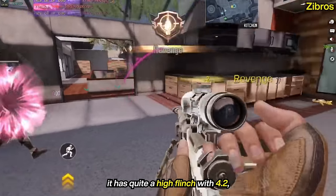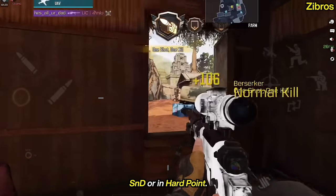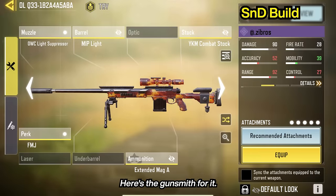For the negative points, it has quite a high flinch with 4.2. You can use it whether you want to snipe in S&D or in hardpoint. It's also beginner-friendly thanks to the nice hitbox and overall good stats. Here's the gunsmith for it.